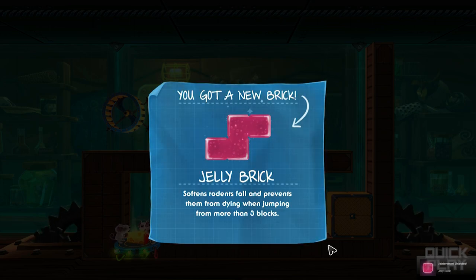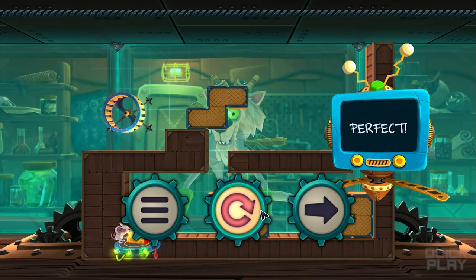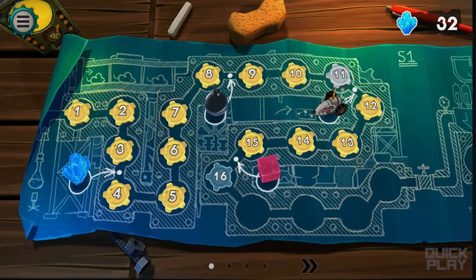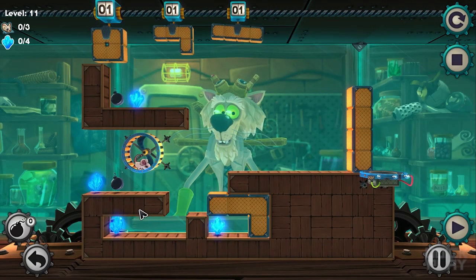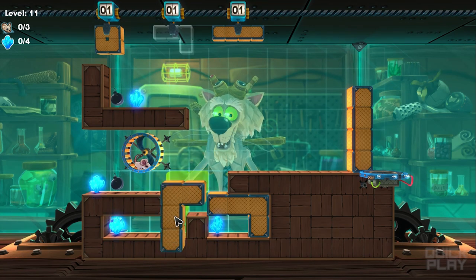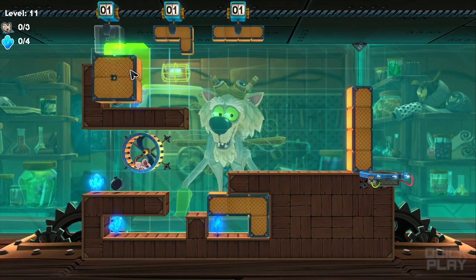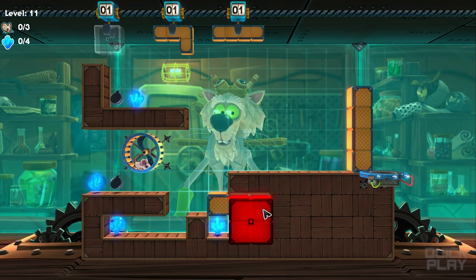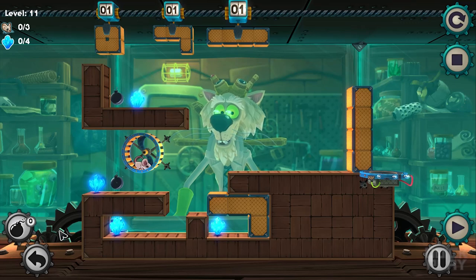Oh my gosh! This is where the game starts getting really exciting. You got a new brick — the jelly brick! It softens rodents' falls and prevents them from dying when jumping more than three blocks. Multiple paths — I did not even consider that. That could be the clue for the previous level, level 11. Just curious, just thinking. Maybe it's true.